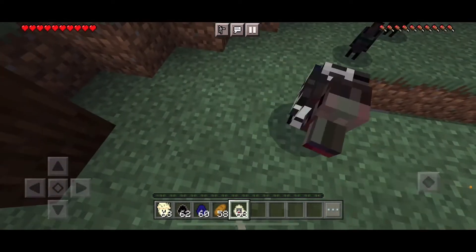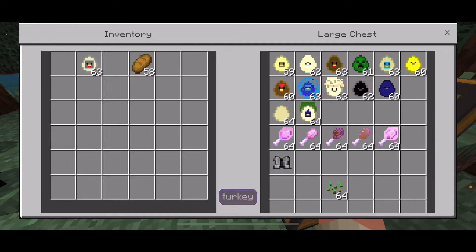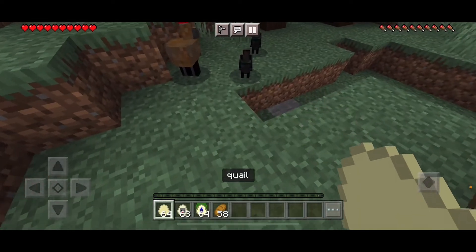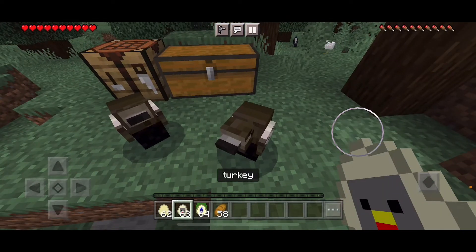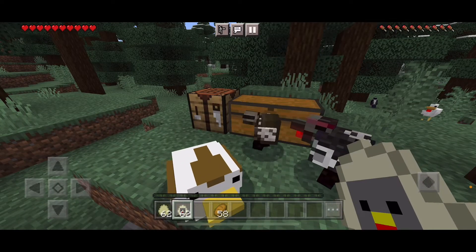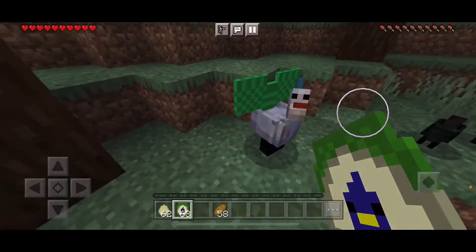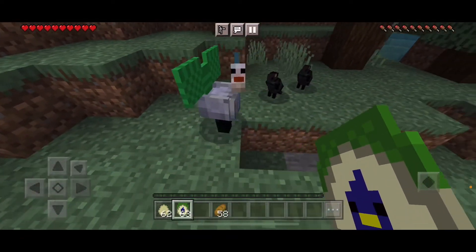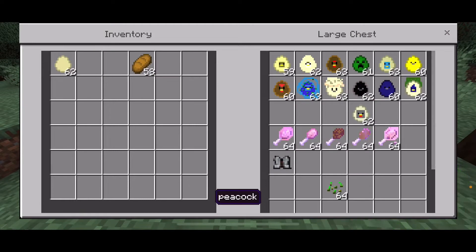Next up is the turkey — wait, did we already go over the turkey? Yeah, I think we did. But let's grab the other two. Next up is the quail — this type of bird. And then the peacock. Oh, this is the peacock — oh well, look at them.